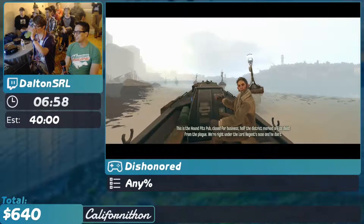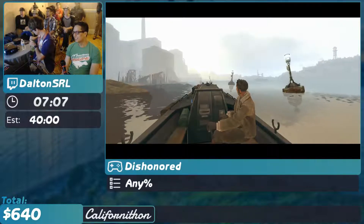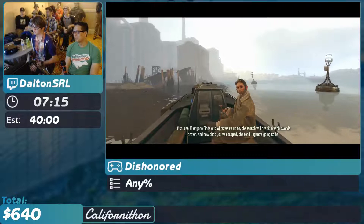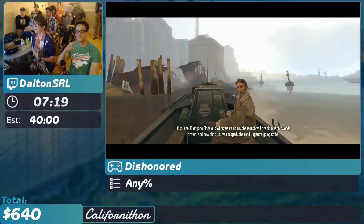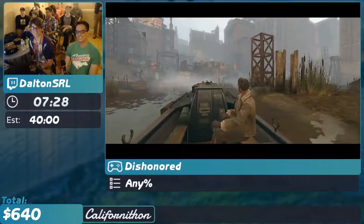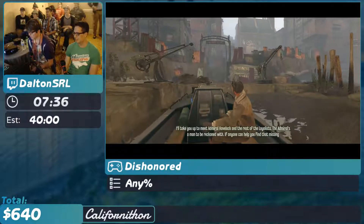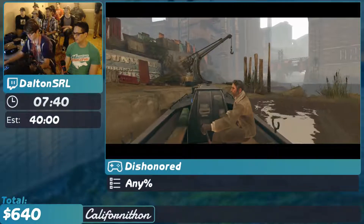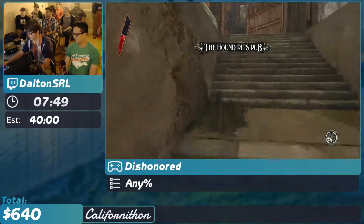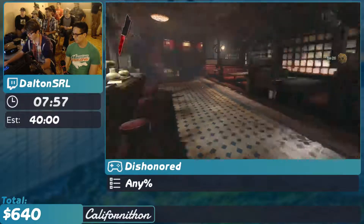Alright, so this is the Hound Pits Pub. We have $35 spread over two donations from AlucardX60. We have a $25 request from Grand Poobare from the Kirby run asking, 'Can Shasta point at the camp and smile?' We have $100 from OriginalMES saying, 'It's great to see how much CaliforniaThon has grown in just one year. I'm sad I couldn't make it this year, but I wish everyone the best.' Coming up right here, Corvo's finally going to meet the people that broke him out of prison — who installed the elevators to break out of prison. We're going to work our way in here and pick up some money along the way because we're going to need to do some shopping, as all the great assassins of the world do.